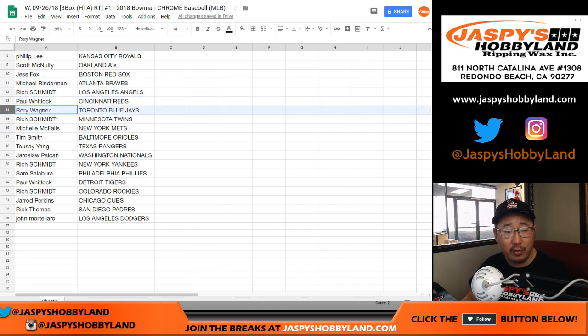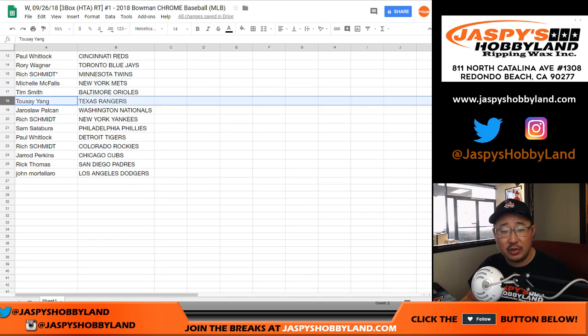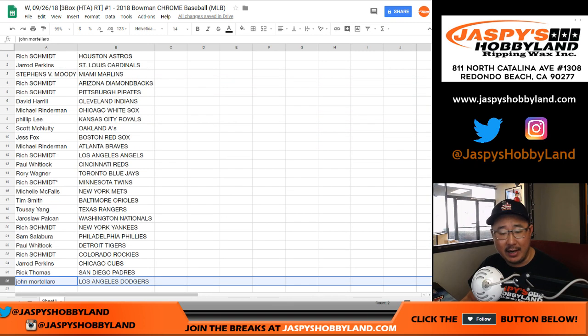Rich with the Angels. Paul with the Reds. Rory with the Blue Jays. Rich with the Twins. Last spot, Mojo. Michelle, you have the Mets. Tim, you have the Orioles. To say, you have the Rangers. Yaroslav with the Nationals. Rich with the Yankees. Sam, you've got the Phillies. Paul with the Tigers. Rich with the Rockies. Jared with the Cubs. Rick T with the Padres. And John, you've got my Dodgers.